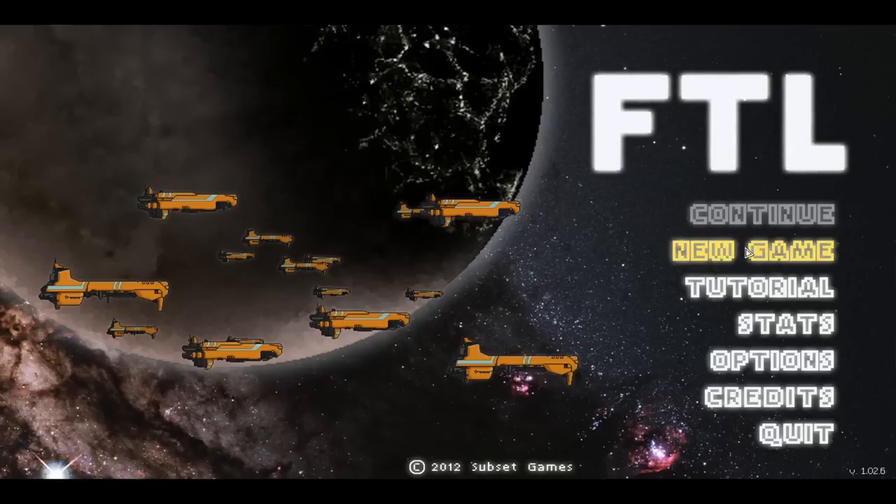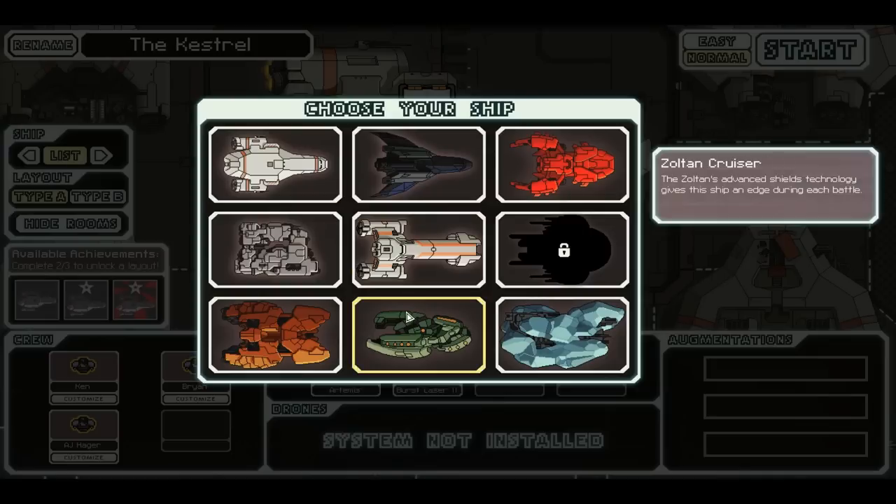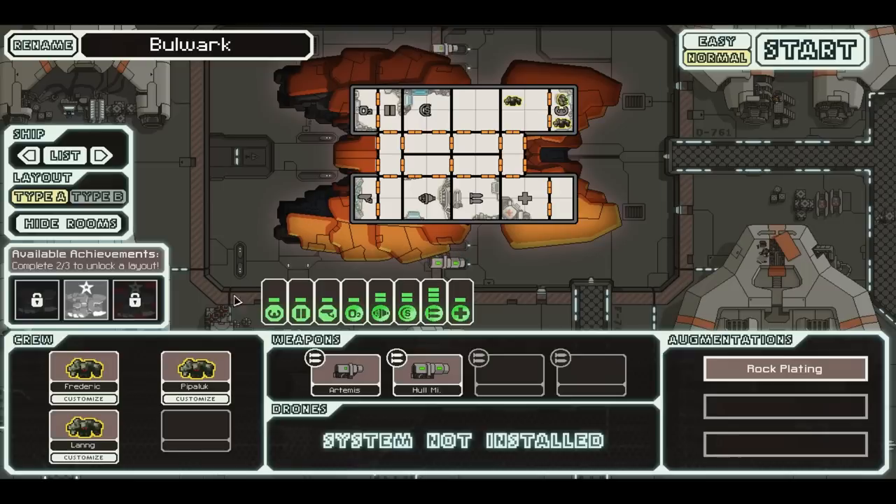Hello everybody, I am Zandrio, and it's time for another playthrough of FTL: Faster Than Light. Today I'm going to try a ship that I haven't done yet — the Rock Cruiser.